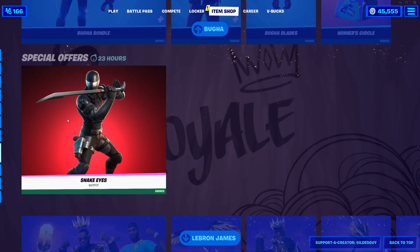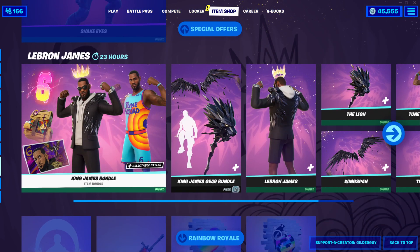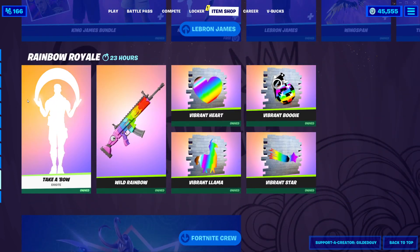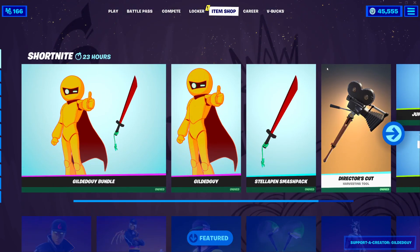Bugha is still here. Snake Eyes is in the special offers because he has a movie coming out tomorrow. King James Bundle. The Rainbow Royale. And Fortnite Crew. Guys, that is it for the shop today. Hopefully you guys enjoyed. If you did, let me know with a like. Comment down below what you think about the shop, and subscribe for daily content. Have a good one, everyone. See ya, bye-bye!